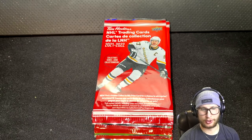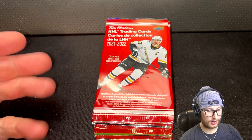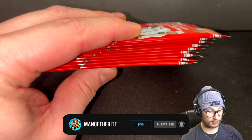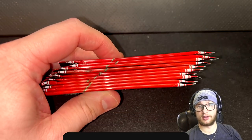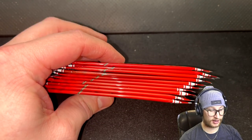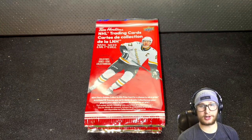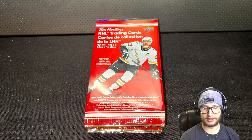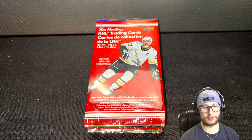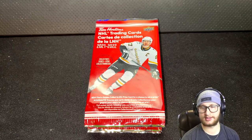Hello guys and welcome to the Tim Hortons pack draft video. I have 10 more packs here that have kind of just been chilling. My mother was so kind to surprise me — every time she went to get a coffee, she grabbed one. So how this is going to work is: before I open the pack, I'll say front, middle, or back, and that card will be on the team. The rest of the team will be made up of free agents that are 80 overall or less.